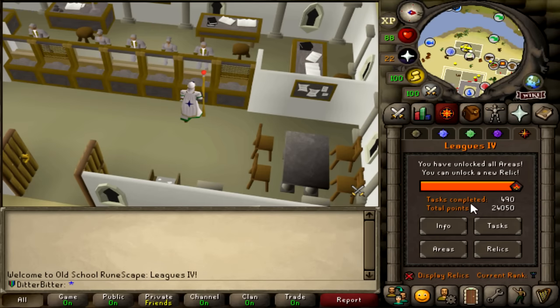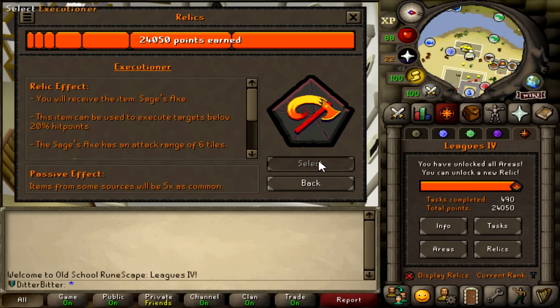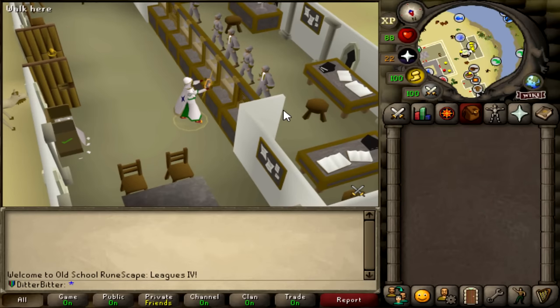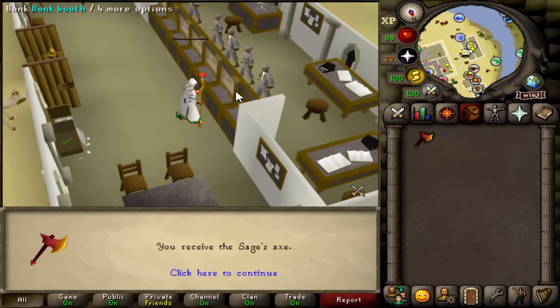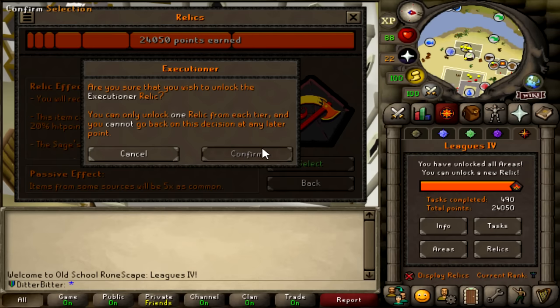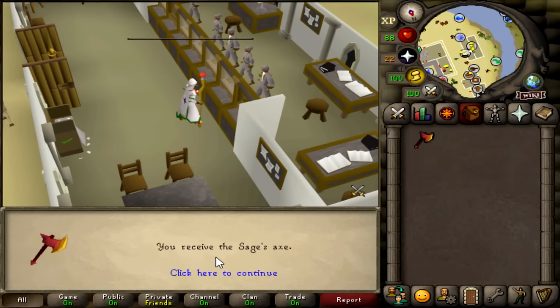I'll be choosing Executioner as my 8th and final Relic. When my opponents are at 20% HP, I can use the Executioner to one-hit them. As I'm the Mage Relic and don't really have any spec weapons, Weapon Master isn't for me, and I don't really plan on dying anywhere either, so neither is Undying Retribution. I have Wilderness Bosses, Corp, DKs, and Raids 3 to do, and being able to one-hit every single boss at 20% health is going to speed things up tremendously.